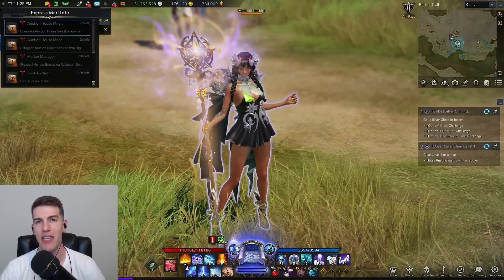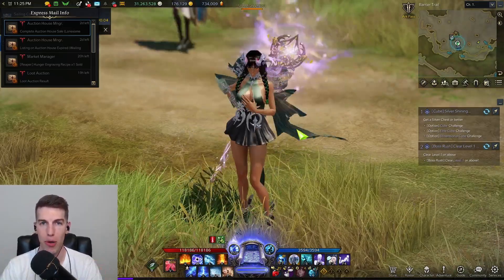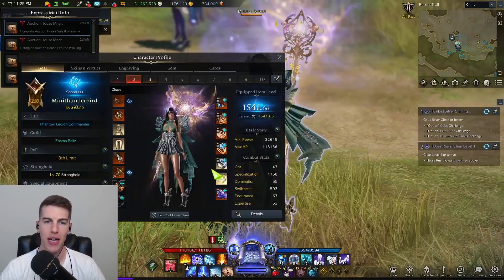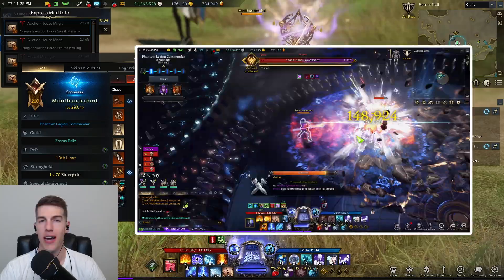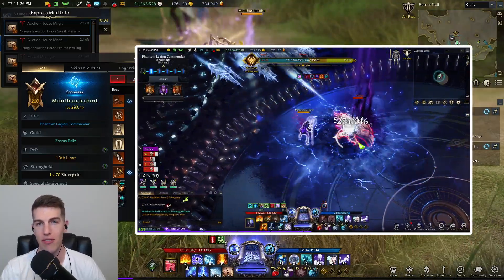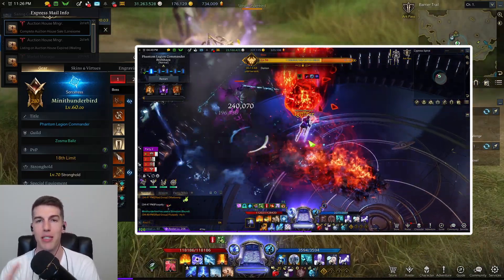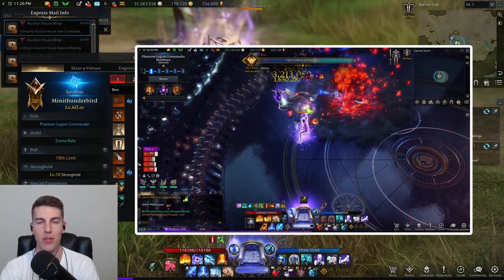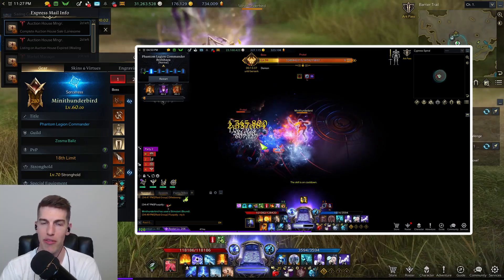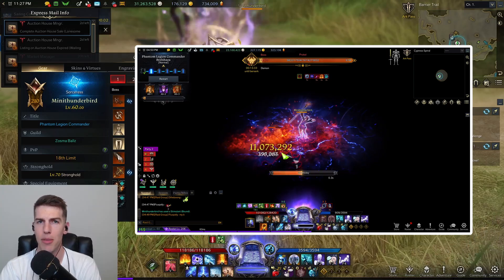Let's go ahead and move on to the Sorceress, because there have definitely been some changes over there. I think I've finally found the right build that syncs up with my enjoyment plus doing pretty darn good damage. I'm a spec swift Igniter, and I've really enjoyed having this bit of swiftness — it parses very consistently in Trixion. I'm actually going to make a comparison video between spec crit full Nightmare Hallucination versus spec swift with four Hallucination and Nightmare. Look out for it, and if you play Sorceress, let me know what build you've played.